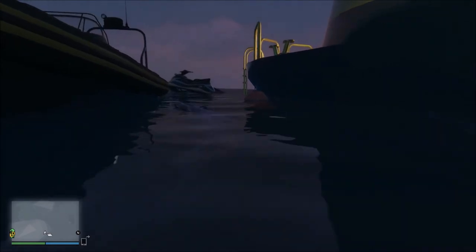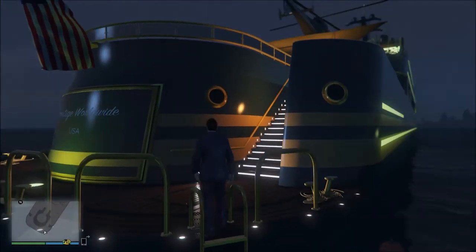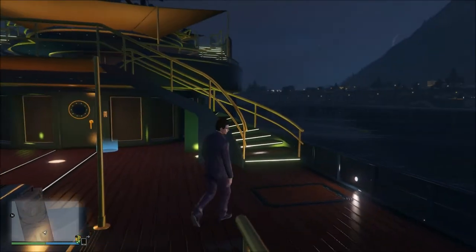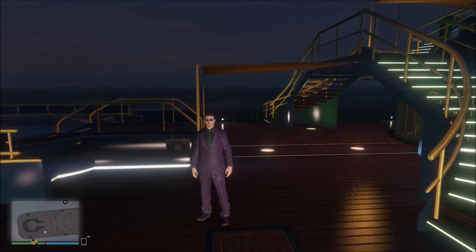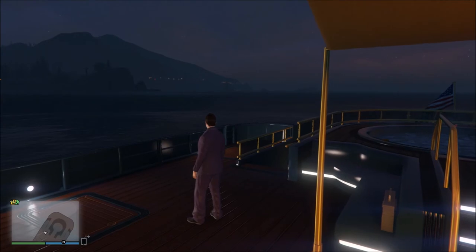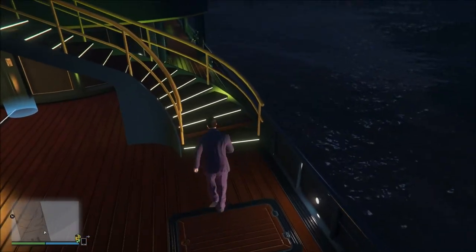Right now I currently own five properties: two selling garages, a race garage which I bought as one of the stilt houses, and then one apartment in Tinsel Towers and two apartments in Eclipse Towers — I think that's what they're called.